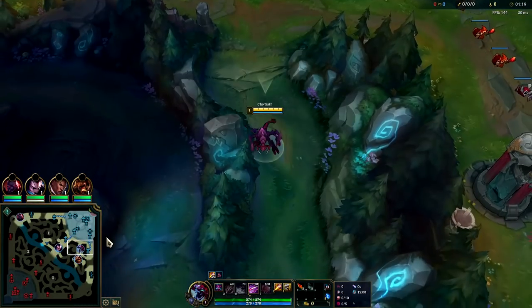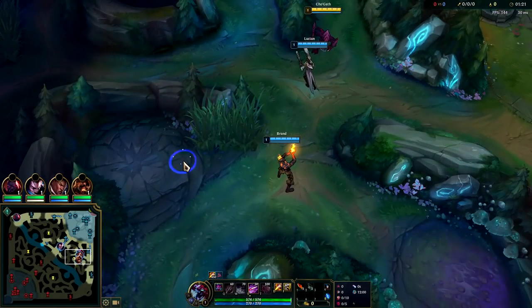We're gonna start bot lane for the best leash possible. If you don't have a gank just do a full clear, otherwise do a 3-camp clear into a gank on Cho'gath — that's usually what you're gonna want to do.